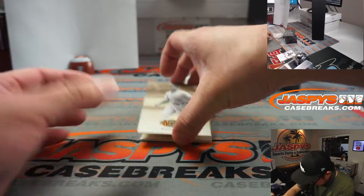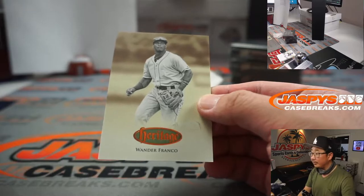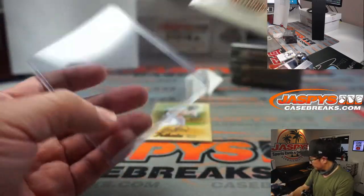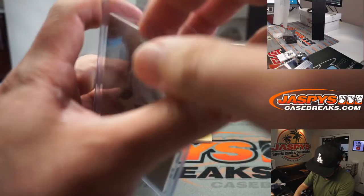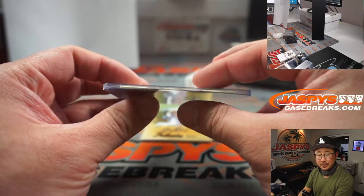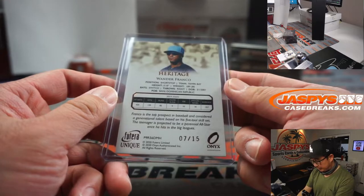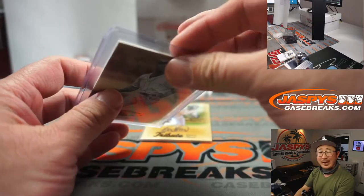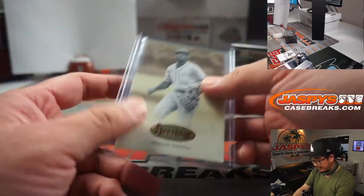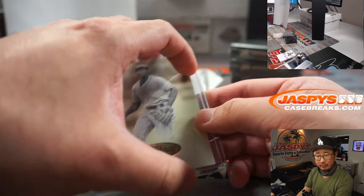And this nice Wander Franco right here, seven out of 15 on that Wander Franco. We are using top loaders that are a little bit too large because of the shortage — the top loader shortage has finally kind of impacted us. We're going to put those in larger top loaders, but we will put blue painter's tape so the cards don't rattle around during shipping. Just be careful in general.